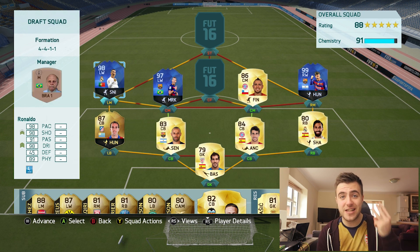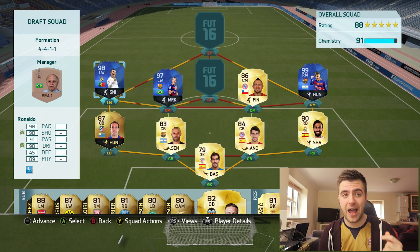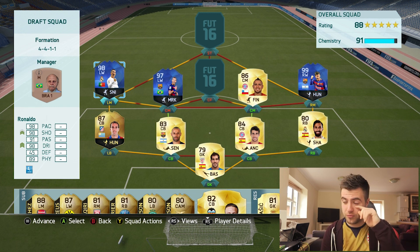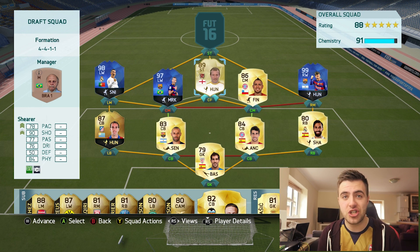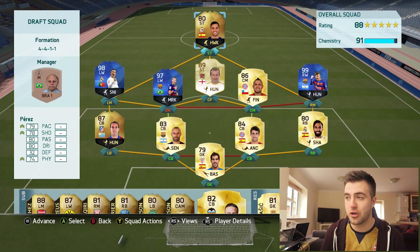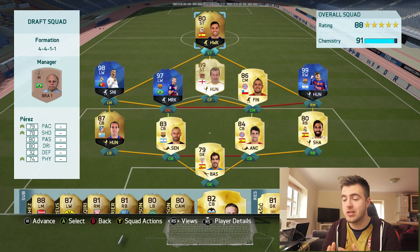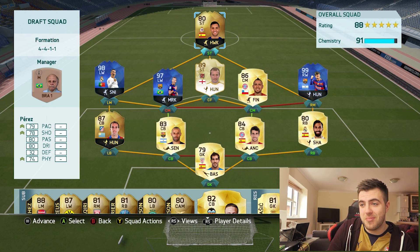Team of the Year Ronaldo. So that's the three Team of the Year attackers we managed to pull in the same foot draft. I don't know if I've seen anyone actually get those three in the same foot draft — which is mental. But we're still not done there. Legend Shearer. We've got a legend as well as the main three attackers. I have no words for that — that's honestly just insane. And then up front we have Perez, who's quite frankly not very good. But look at this team, boys — let's just bask in the glory of this team. A legend and the three main Team of the Years.